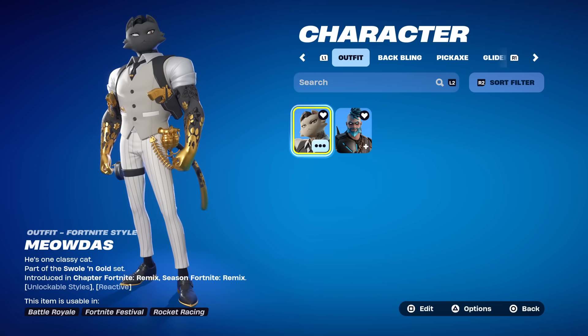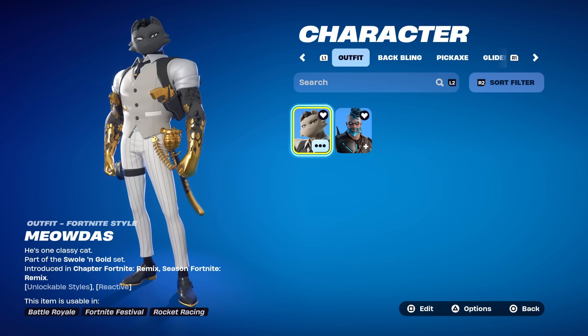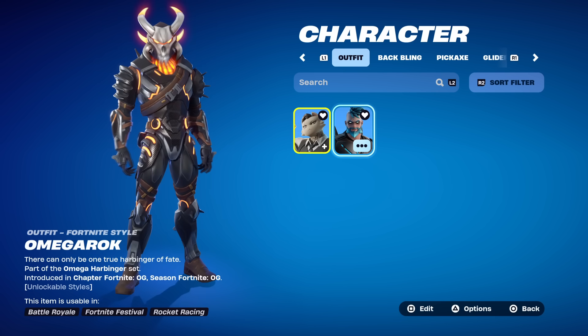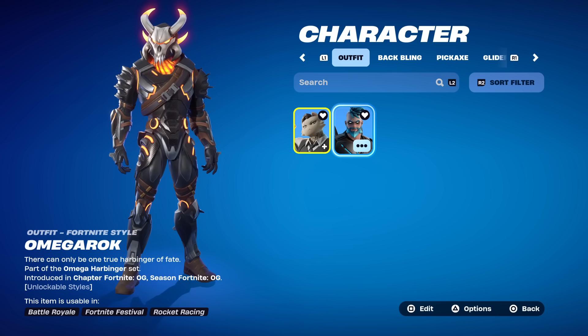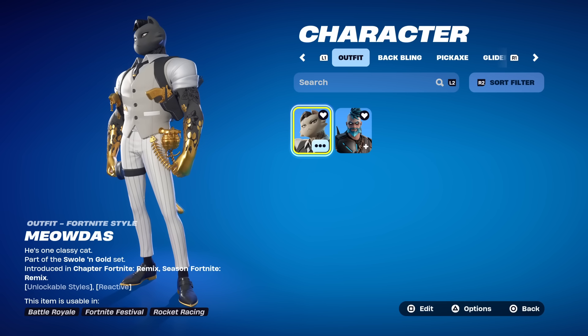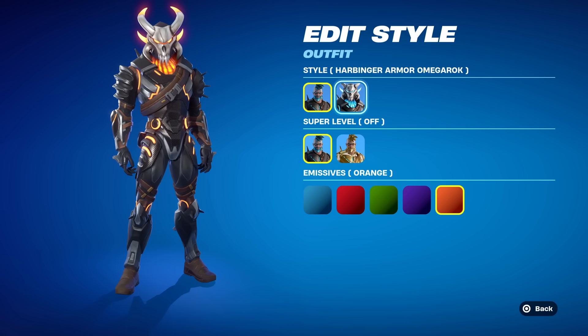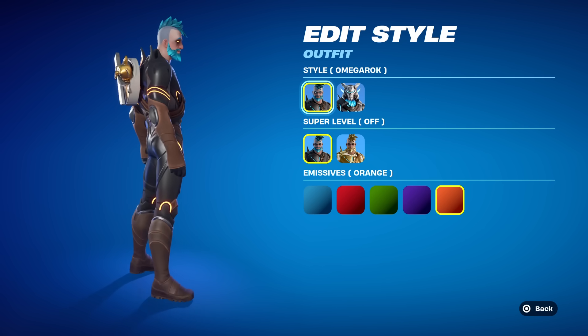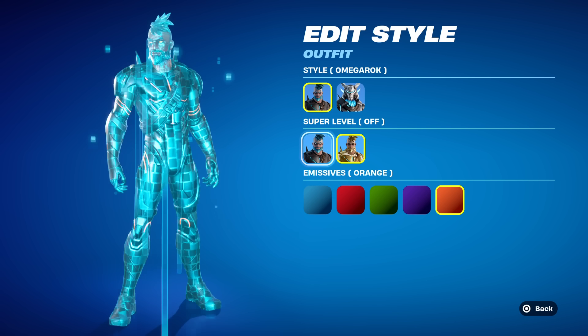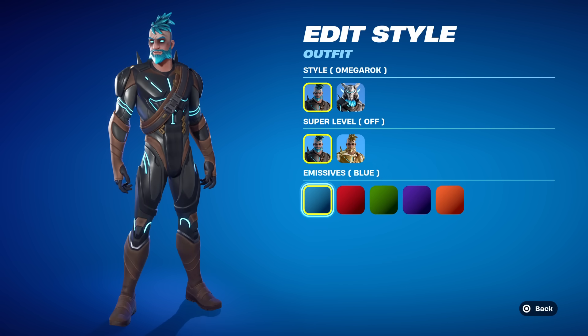Before the actual review, let's do a quick comparison to the Season OG tier 100 skin — Omega Rock. So who did it better: Fortnite Remix or Season OG? Both have the same concept of merging two skins from the same chapter. Omega Rock merges the Omega skin and the Ragnarok skin, both tier 100. Meowda merges Meowsels and Midas. Omega Rock had the Ragnarok style, the Harbinger armor style, one super level gold-and-white style, and five different color schemes affecting both skins — red, green, purple, and orange.